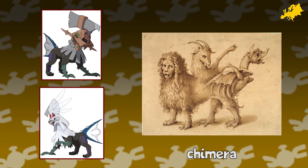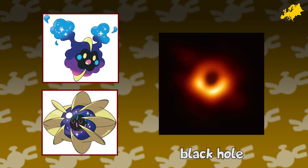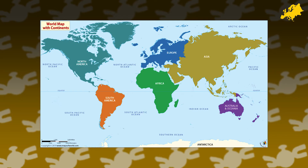Type Null and Silvally are based on chimeras, a monstrous hybrid creature from Greek mythology that was typically depicted as a lion with the head of a goat on its back and a snake head on its tail. Dhelmise — the modern anchor is thought to have been invented by a Greek named Eupalamus. Cosmog and Cosmoem, due to their immense weight despite their small size, have been compared to black holes or neutron stars, both of which were first discovered by European scientists. Neither Solgaleo nor Lunala belongs in Europe though, meaning that rather than Cosmoem's evolution being determined by which game version you're playing, in the real world it would probably be based on what continent you were in at the time of evolution.